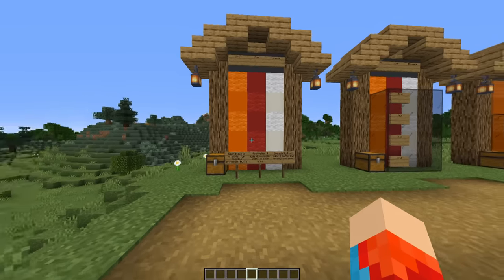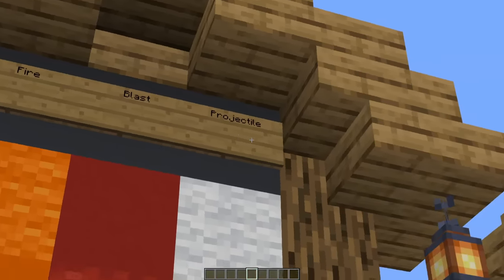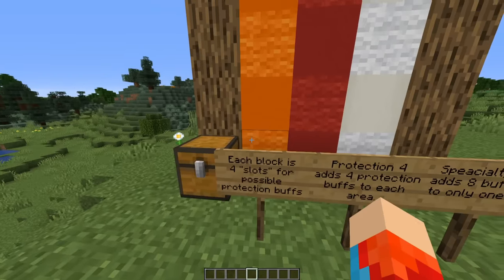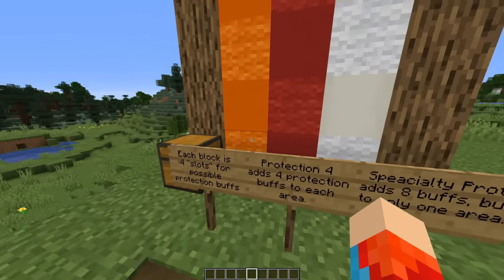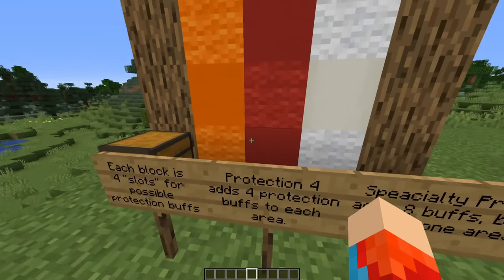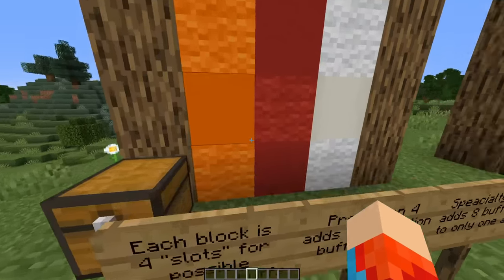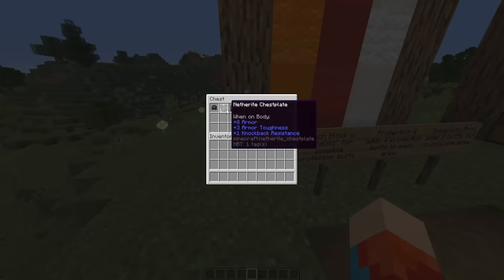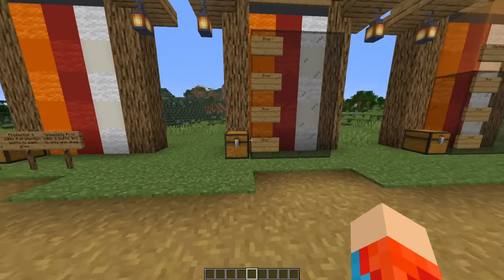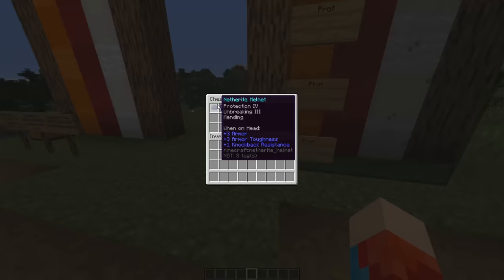Another YouTuber, EagleEye621, explains this with a really cool graphic representation. Here we have 3 columns, each one represents 1 area of damage: fire, blast, and projectile. Each column has 5 blocks, and each block represents 4 slots for possible protection buffs. Protection 4 fills out 1 of those blocks because it adds 4 protection buffs to each area — all 3 — so you'd have 1 row filled in by 1 protection 4. Specialty protection adds 8 buffs but only in 1 area, so fire protection would give you 2 blocks in that column but nothing in the others. This first graphic shows an unenchanted netherite armor set for comparison.